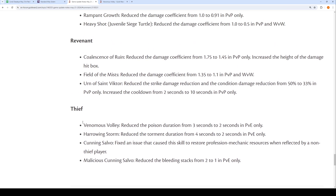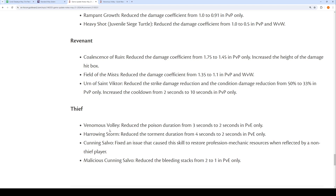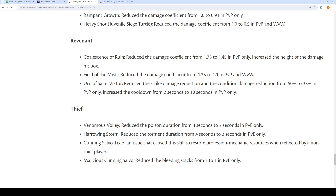As you can see, the notes say that the Axe 2 skill has Poison duration reduced from 3 seconds to 2 seconds in PvE only, the Axe 3 skill had Torment duration reduced from 4 seconds to 2 seconds in PvE only, and finally Sneak Attack has Bleeding stacks reduced from 2 to 1 in PvE only.